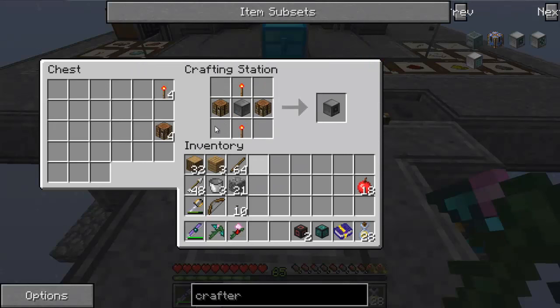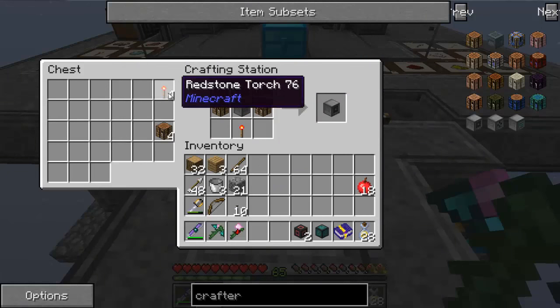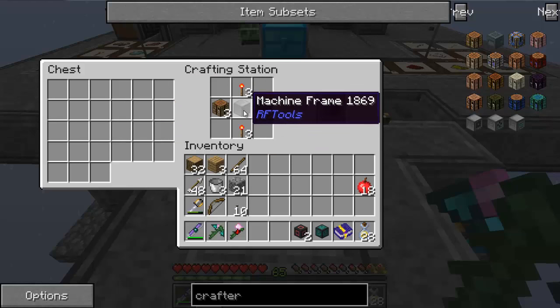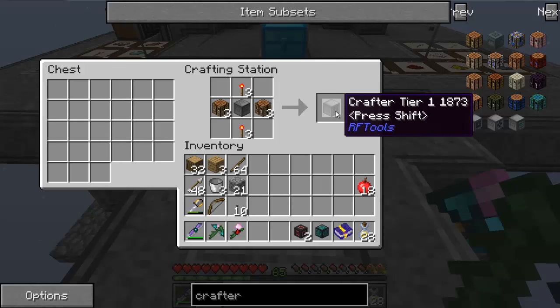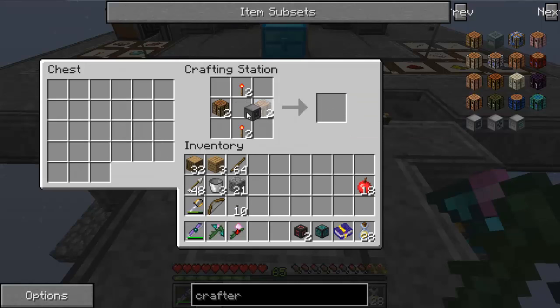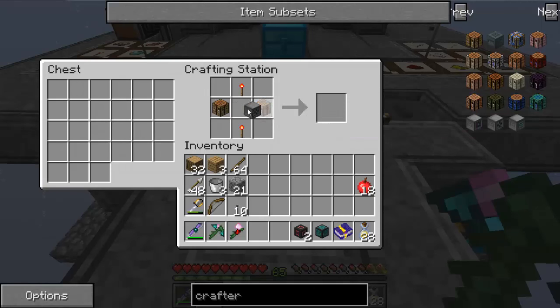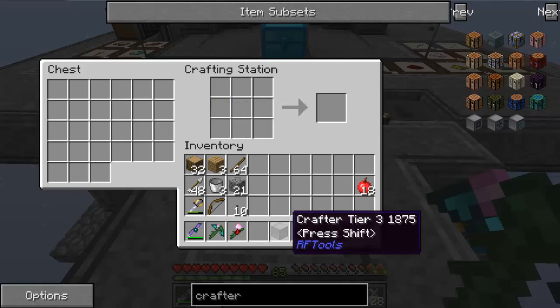We shift-click to automatically put the stuff in. It's three on each side and then the single machine frame in the middle, and that gives us a crafting tier one. We take that crafting tier one and put it in the middle, and we have a tier two. We do it again and we have tier three. Really, really simple to do if you choose to do it this way.